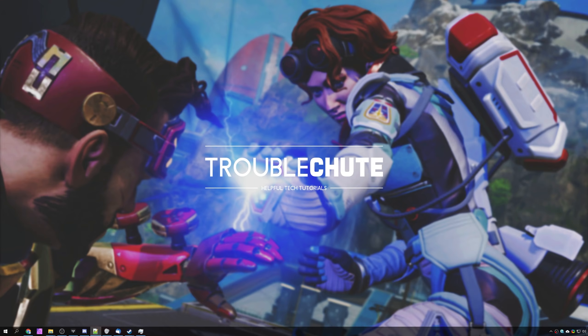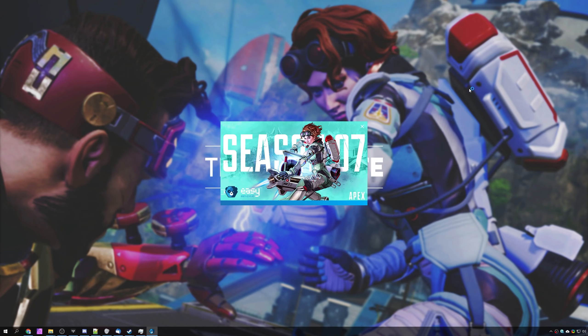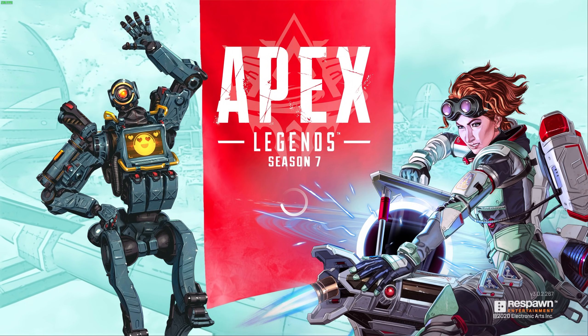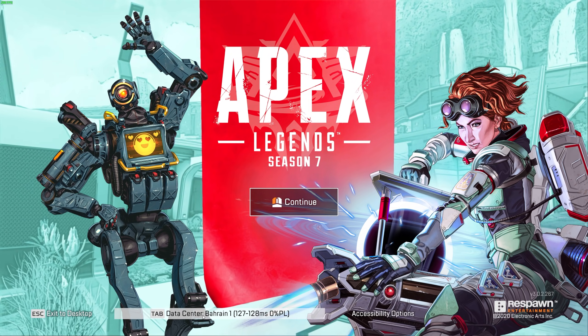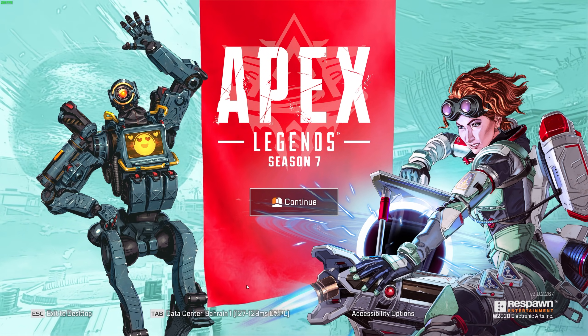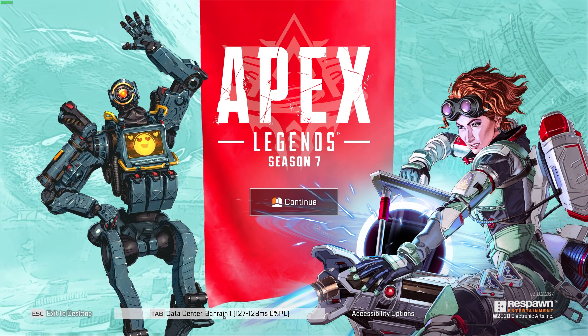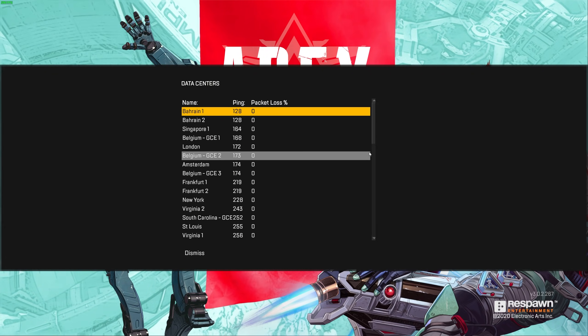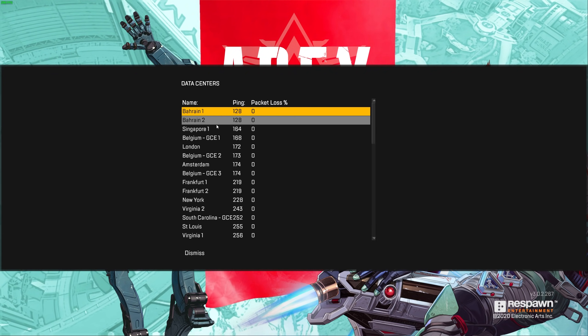And finally, the last solution that can probably help you the most. Simply open up Apex Legends, and it'll be changing the game server from our local one to a different one, hopefully somewhat close by. Sometimes your city's or region's game server can be running a bit slow, or it could be having other issues. Simply changing your game server to something that's not immediately next to you can sometimes help. At the very bottom of the splash screen, before you click to the main menu, you'll see press Tab, Data Center, followed by the data center you're connected to. Simply click this, and then choose a different server off of this list, preferably one of the next ones down that's not in the same region.